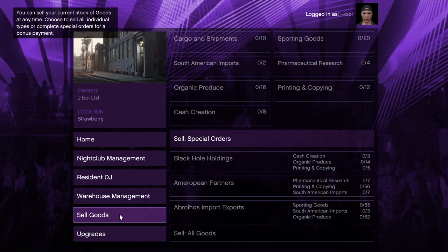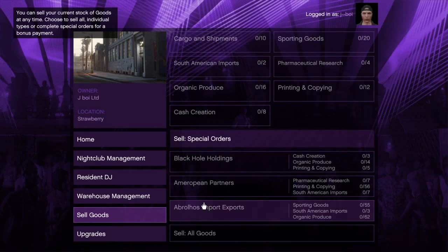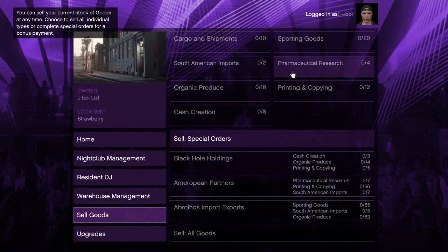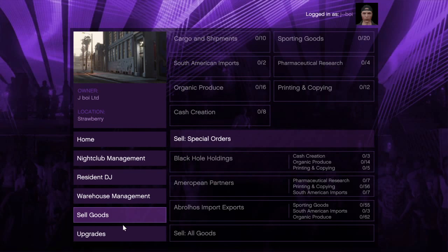And then once you've accumulated, you go to the sell goods section. From there you can sell special orders, which is a combination of stuff — I'm guessing that's going to give you a bit more cash. And you've got the different shipments that you can sell to people based on the same item. But it's very cool, guys.